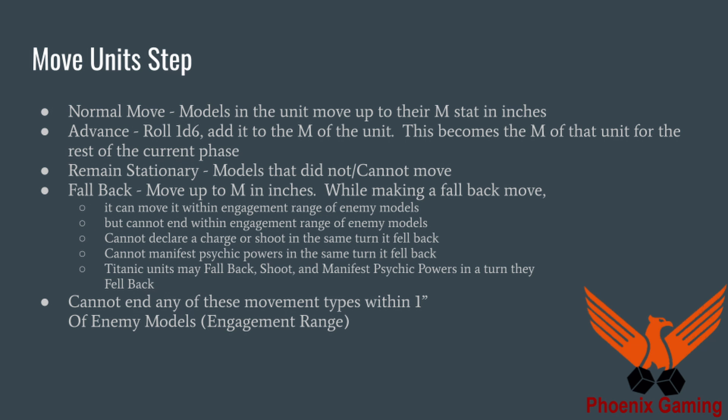In the move units step, each unit in your army can perform different types of movement. They could do a normal move, which is when models in the unit move up to their M stat in inches. So if their M or movement is six, they can move up to six inches.